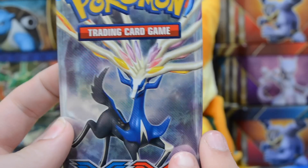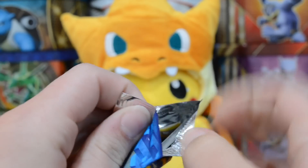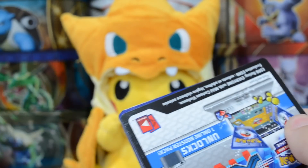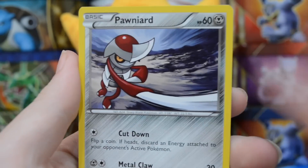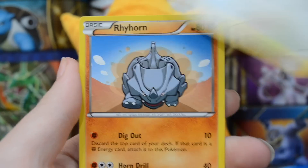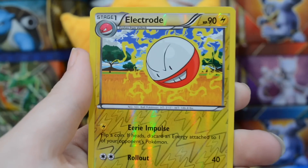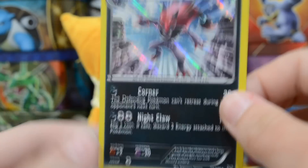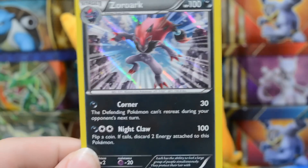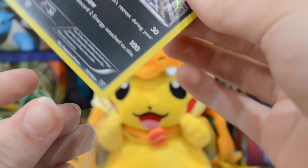Now let's move on to our X and Y base set. I'm sure Sarah would love this set — fortunately she is not here. We actually were going to record this last night, but we just didn't get around to it and neither of us are home at the same time today, so I just had to open it. Anyways, let's see what we have out of our X and Y pack. We have a Timber, Pawnyard, Spoink, Bidoof, Rhyhorn, Cassius, Solrock, Fletchinder. Our reverse is an Electrode — that is just an uncommon card. And we have a Zoroark holo. We are having some great pulls out of this box. Definitely a cool card there. This is turning out to be a pretty good little box.